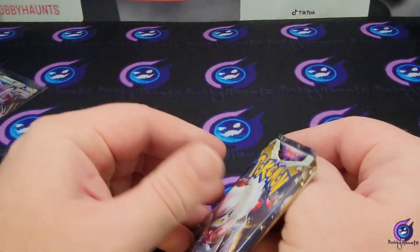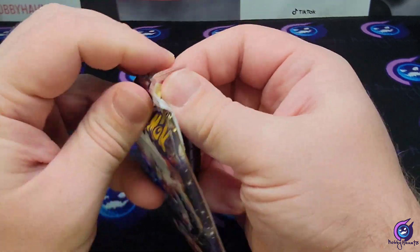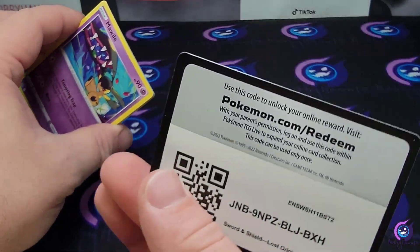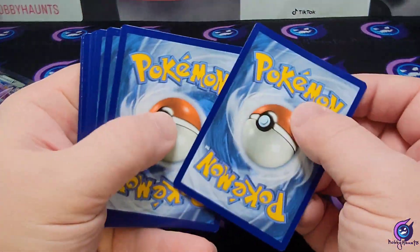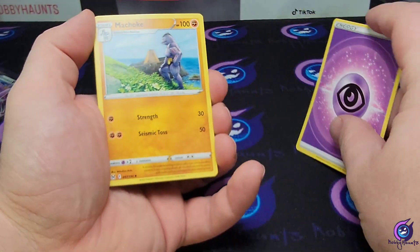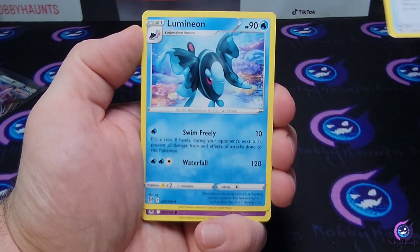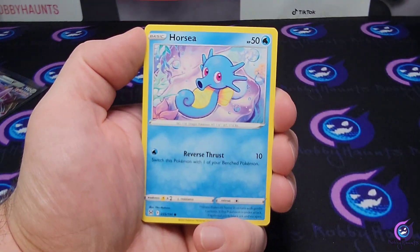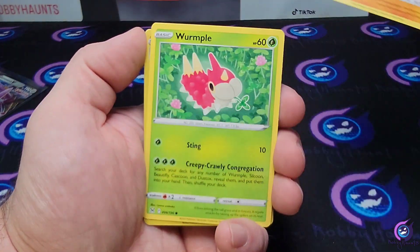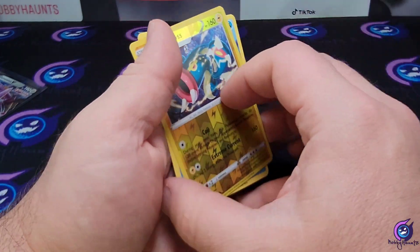Now we got two packs of Lost Origin, looking for that Giratina. I'll take another Aerodactyl too. We got Machoke, Mirage Gate, Lumineon, Mullvild, Horsea, Murkrow, Rhyhorn, Wurmple, an Electross reverse, and a Cramorant non-holo.